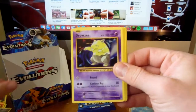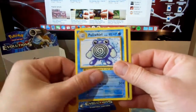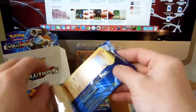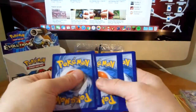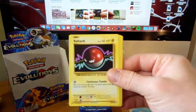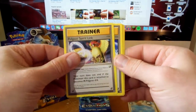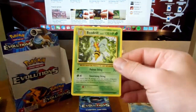There's grellith, metal energy, staryu, drowzee, electrobuzz, slowbro spirit link, revive, poliwhirl, Misty's determination, and mewtwo. Next there's a diglett, voltorb, machop, grellith, water energy, poliwhirl, pidgeot spirit link, blastoise spirit link, reverse magmar, and a beedrill.